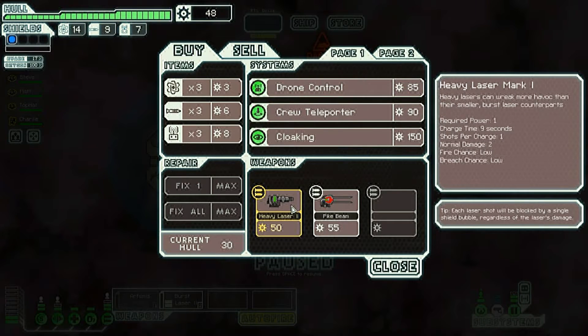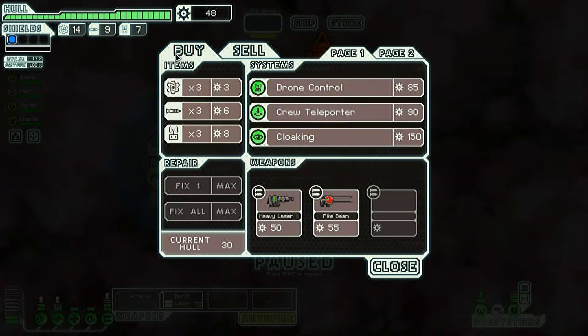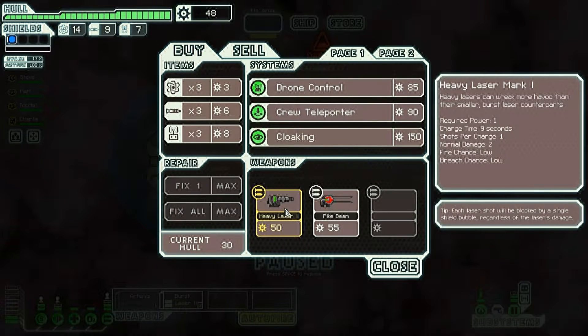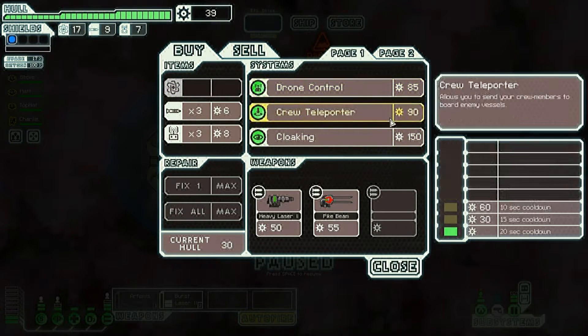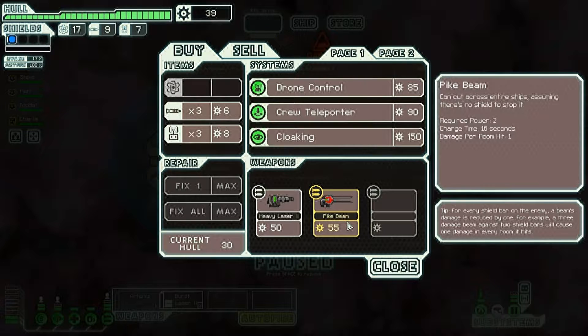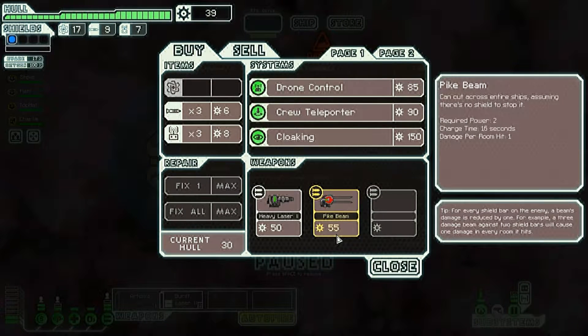There's a heavy laser — we could sell ours and afford it. It's slower than our current laser system but does more damage per unit. It only does one shot per charge and it's nine seconds — that's not good enough. I'll get some more fuel; we always need that. Can't really afford much of anything else. The pike beam is cool, but it's not worth getting rid of the Artemis right now. Agreed.